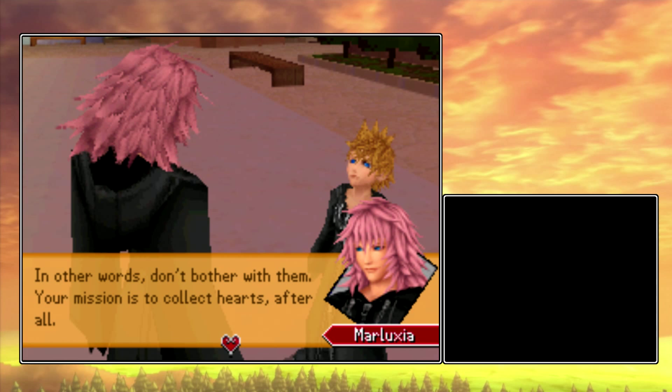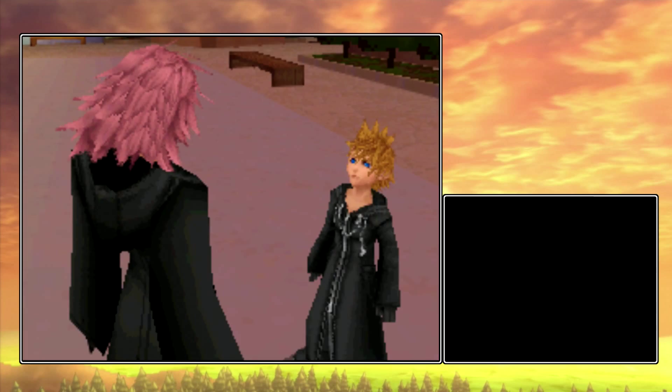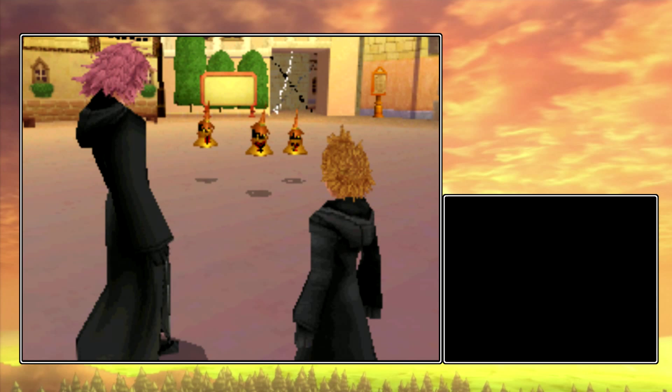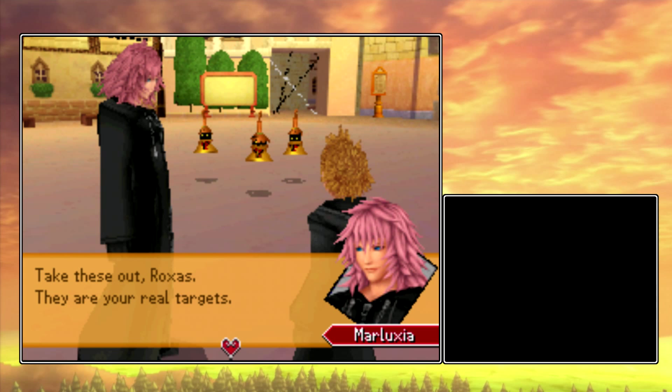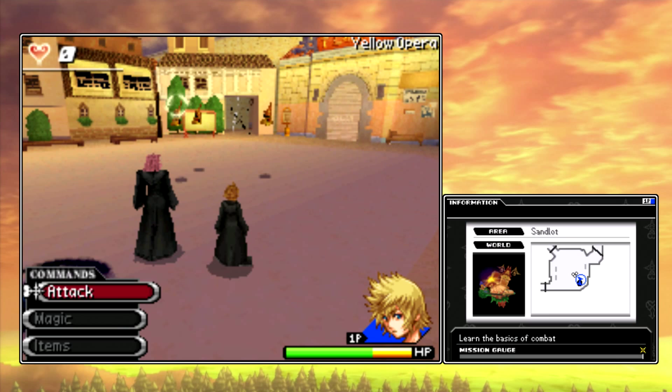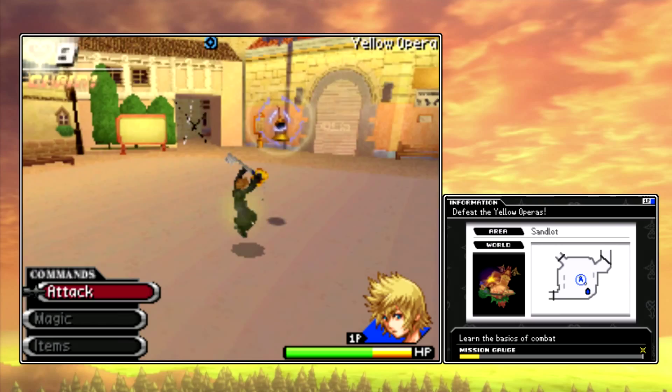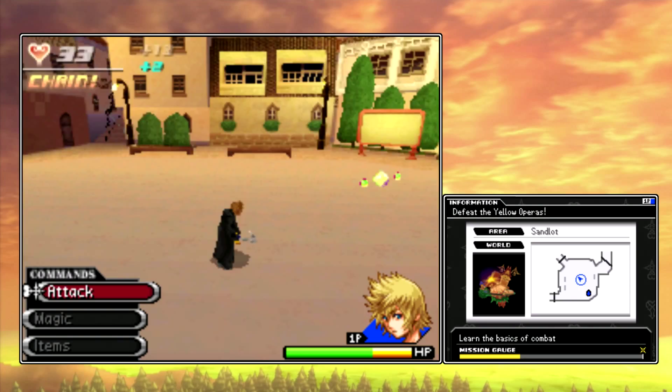Your mission is to collect hearts after all. Take these out, Roxas — they are your real targets. I do believe I already talked about how to lock on in the first episode, but I forgot they were actually going to teach us here. All you have to do to lock on is double tap R. It might sound a little awkward, but once you get used to it, it's really not that bad, even though I might have preferred holding L and R to lock on, kind of like in Birth by Sleep.